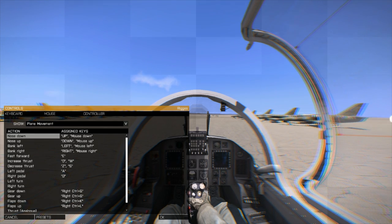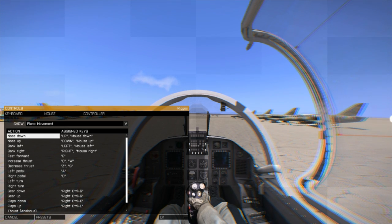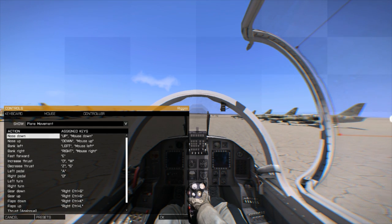I've left gears and flaps at their defaults: Ctrl+G for the gears — you can toggle that — and the flaps are Ctrl+K to lower and Ctrl+L to raise. By default, G is the flares.